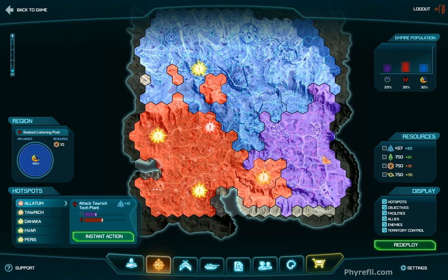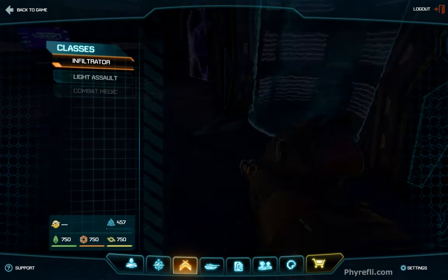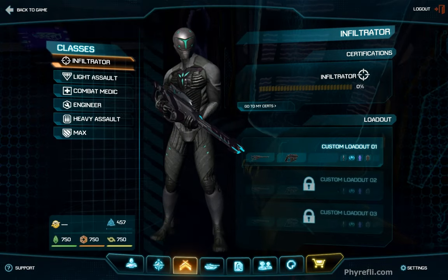You can do what's called backflagging — someone from the NC could take, say, Valley Storage Yard — but it wouldn't be worth it because there's no direct link back to the warp gate. Also, if you're playing somewhere and it may take 20 minutes to get where you want to be, you can click on Redeploy, which basically means you suicide after 10 seconds and then redeploy elsewhere.